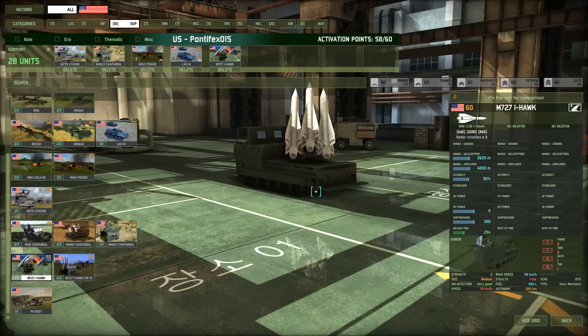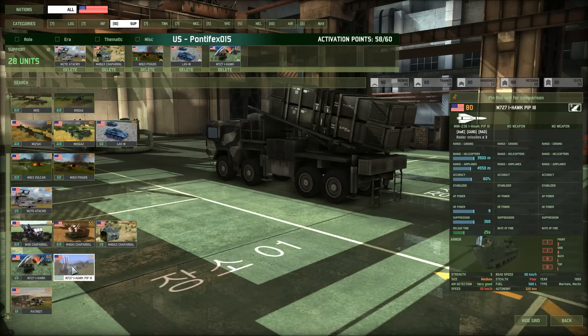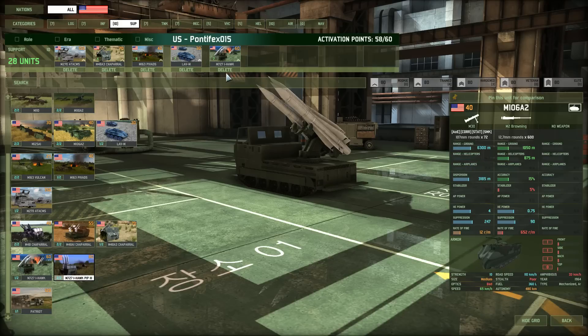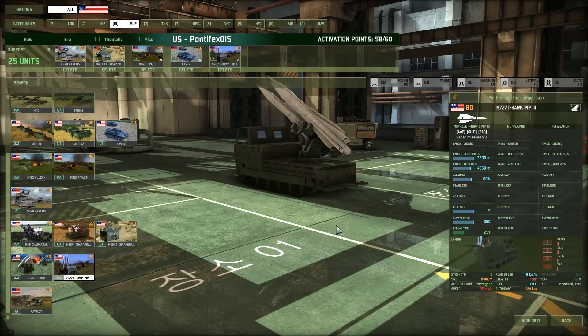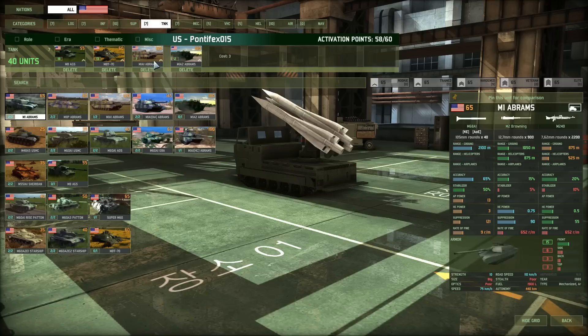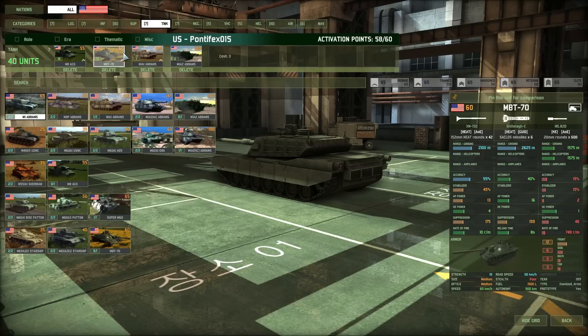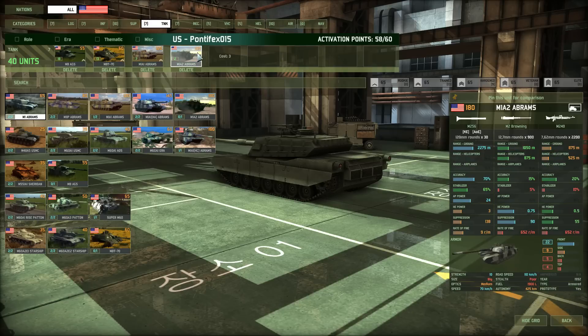I'm going to take seven of those — just a bit of an experiment, because the Patriot doesn't have that many. The other Hawk has a little more range but they're also slightly more expensive. Tanks: good selection — 55 points, 60 points, 120, 180. Nice selection of tanks; not going to change that.